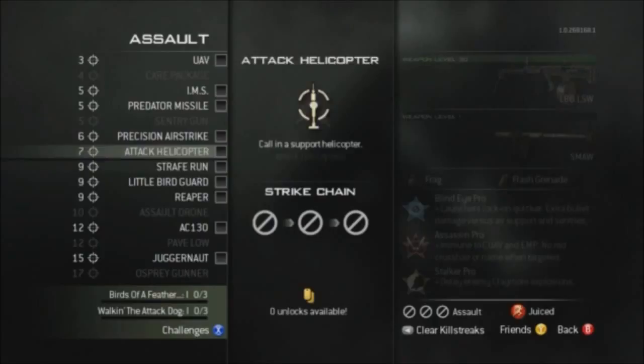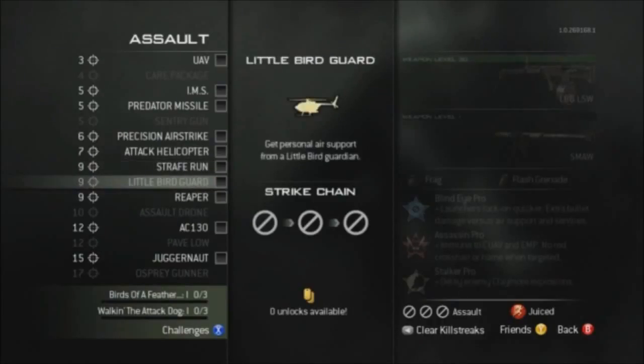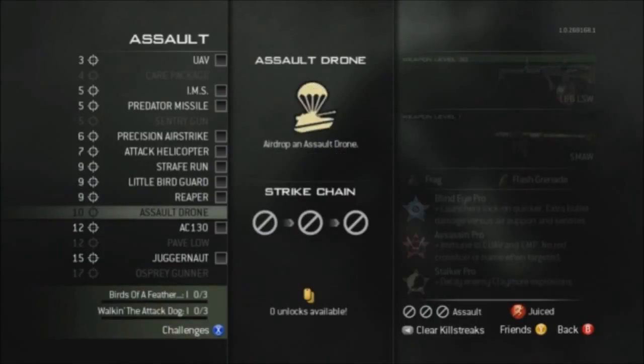At ten kills we have the assault drone, which is a mini tank robot that you control — kind of like an RC-XD car but on steroids. At twelve kills we have the beloved AC-130 returning from Modern Warfare 2, which will most likely have the same features. The Pave Low will be returning as well but as a twelve killstreak rather than nine. At fifteen kills we either have a juggernaut suit or an Osprey gunner, which is a controlled chopper gunner that also drops emergency airdrops for your teammates.